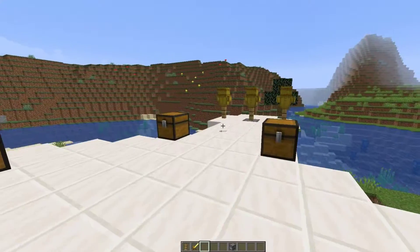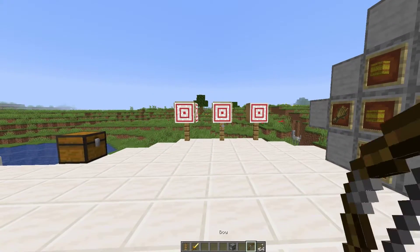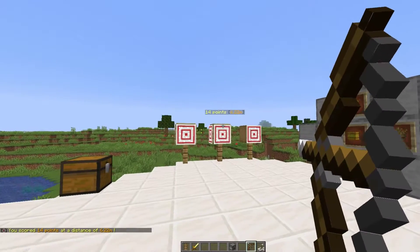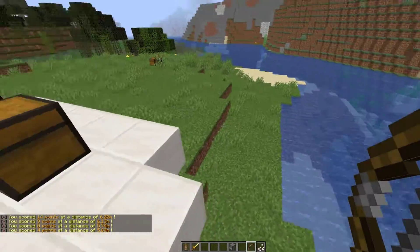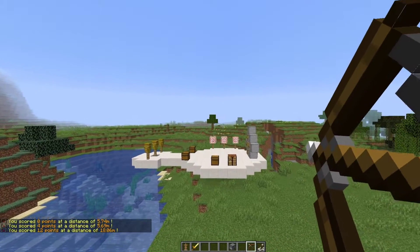Now if we grab a bow and arrow, what we can do is practice how good we are at shooting. The cool thing about this is it's going to give you points depending on the distance and how close to the middle of the target you are. You can see I'm shooting various different parts of the target from different distances, and it's coming up in chat with the score and the distance — obviously the higher the points, the better the shot was.